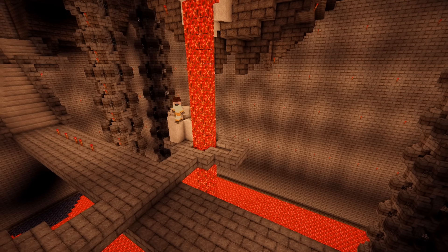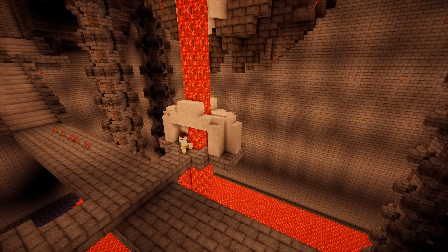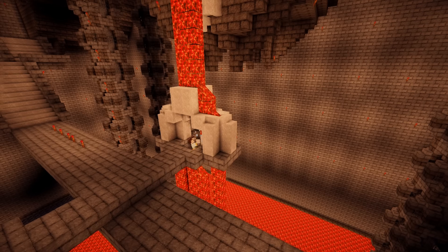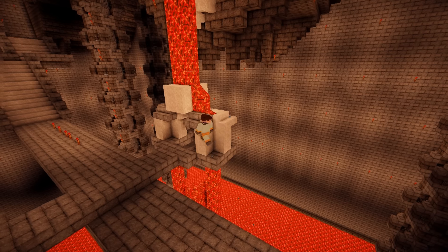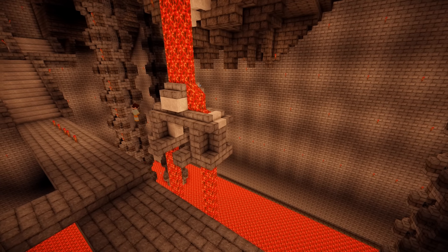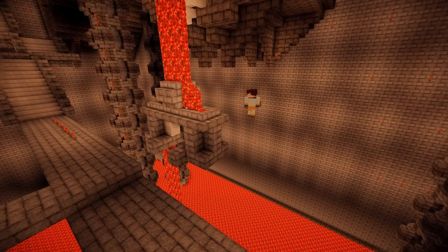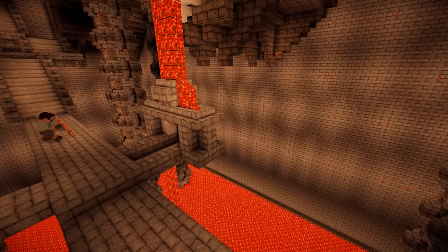I started doing that with these quartz blocks you see here — a simple idea of the lava split into two streams. But the white looked a bit crappy, so I switched to stone brick, and capped off the lava flow underneath it as well to keep the place looking tidy.